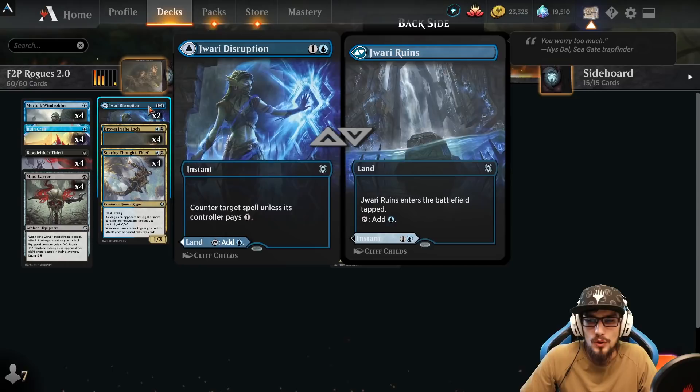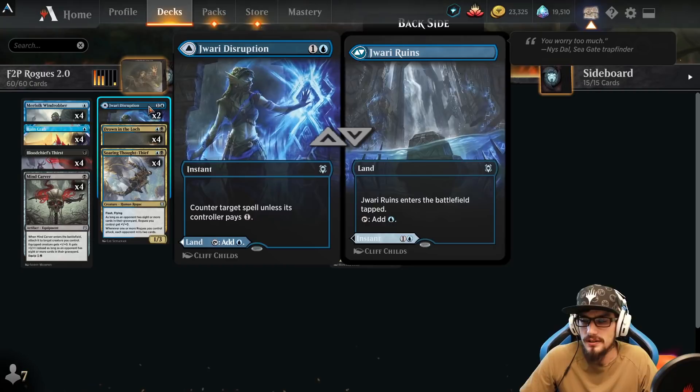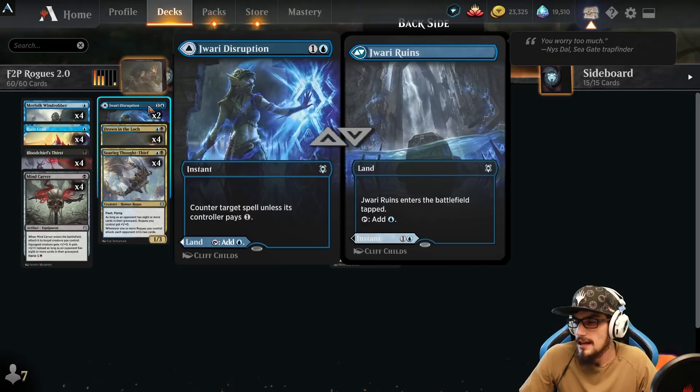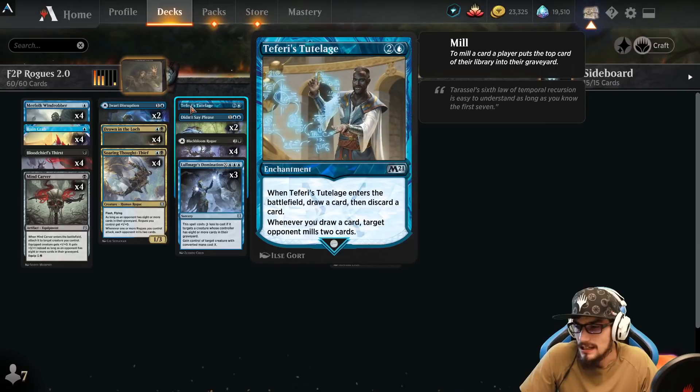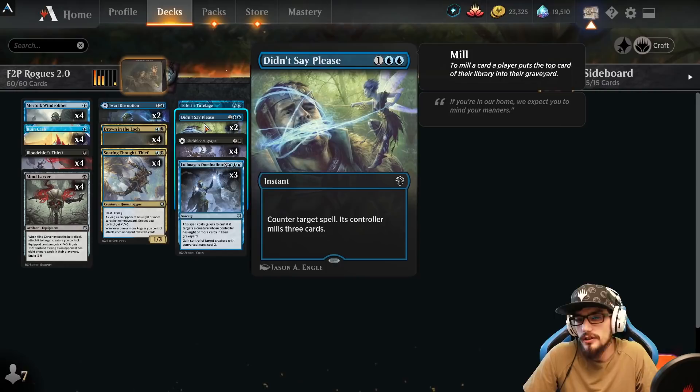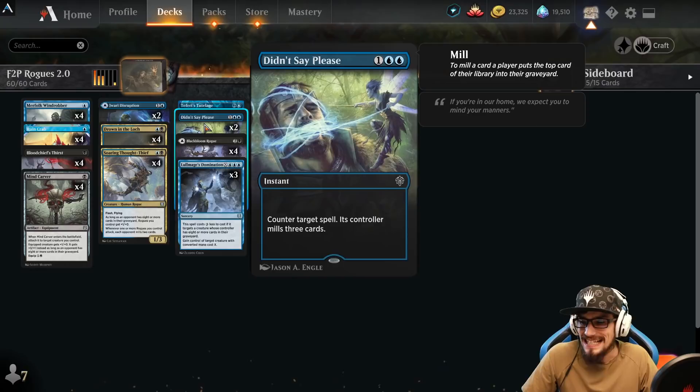Two copies of Warlock's Disruption — at instant speed for two, counter target spell unless its controller pays one. This is best against ramp decks trying to hit their big payoff spell when they have no spare mana. Only two copies because it's not super reliable most of the time. We've also got Faerie Tutelage — an enchantment that draws a card and discards a card on entry, and whenever you draw a card, each opponent mills two cards.